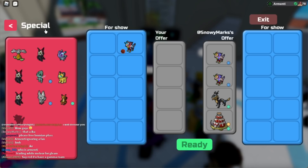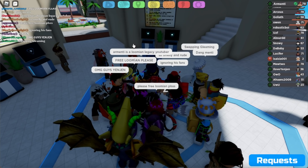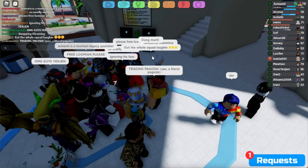I believe this ties for, if not, the worst deal we've received so far in the video. Pretty, pretty cool Lumions, I'm not going to lie. Nonetheless, this is not a pretty good deal. We just got offered a Grinch and a Gamma Reindeer, and now we just got offered two Gleamy Kazunas - there's quite a difference over there. Let me ask again and tell the people that I'm trading a pagoda.